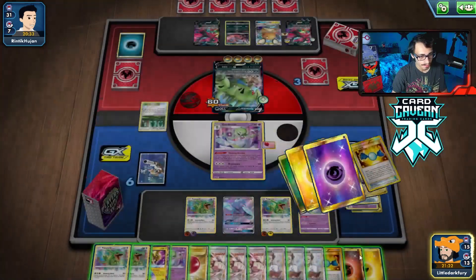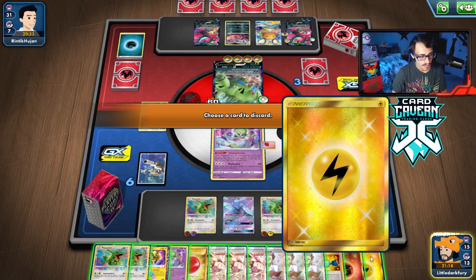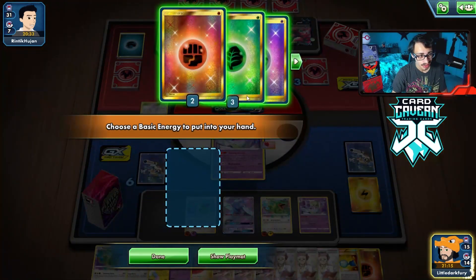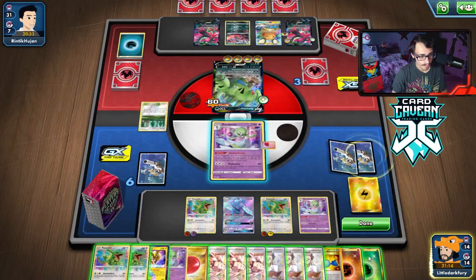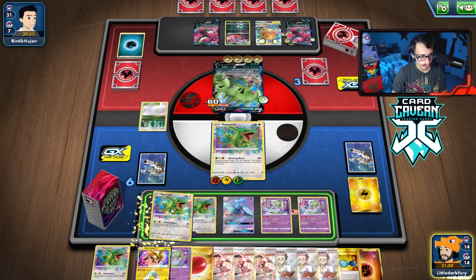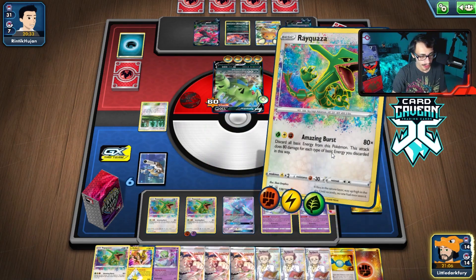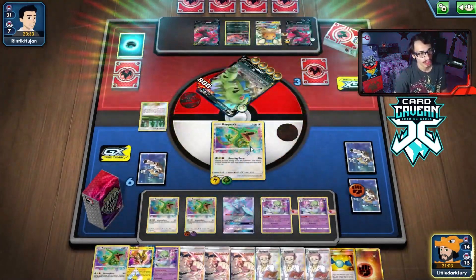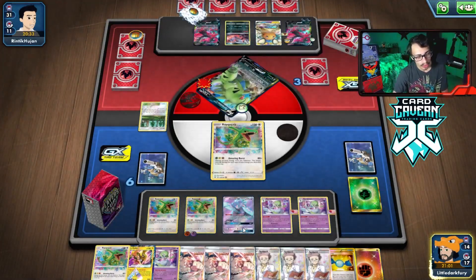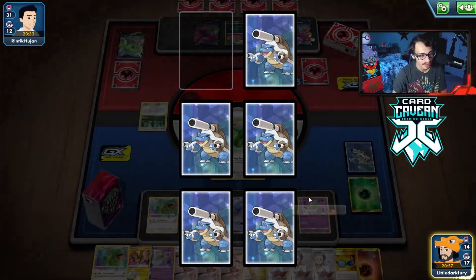Viridian Forest here, or the lane energy. We'll go Rayquaza with Balloon. We knock out this thing — now we'll get killed by Maltres again. It'll come down to whether my opponent finds their last Boss. If they don't find it, we should win the game as long as we attack every turn.